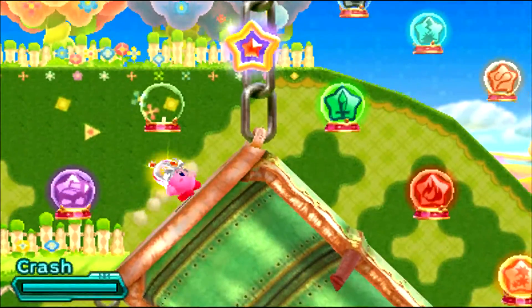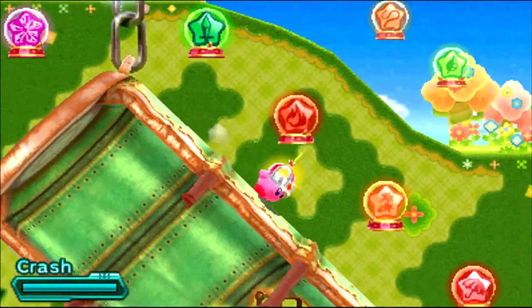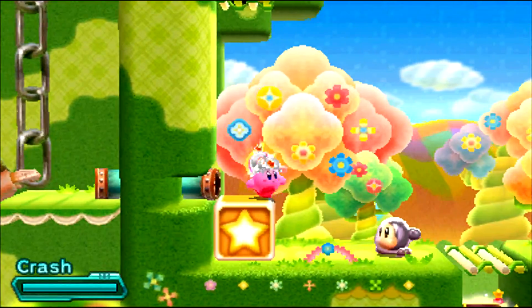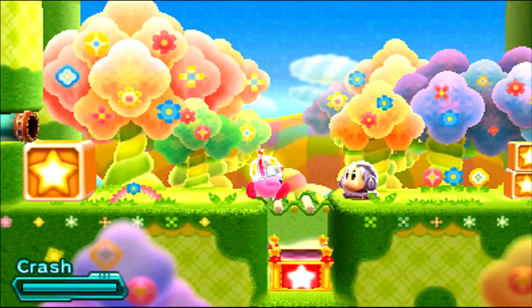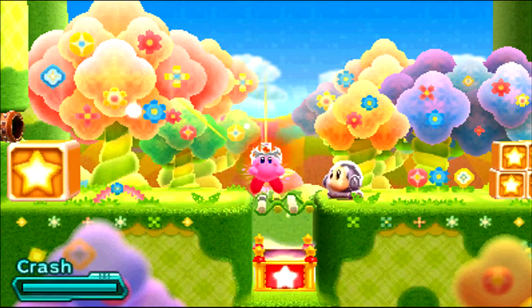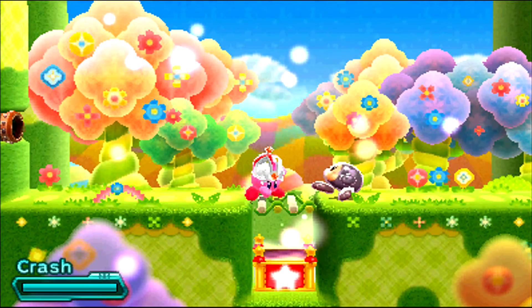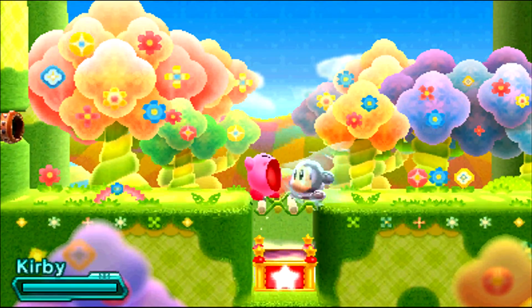We also have Crash — I forgot about this. Crash is actually kind of cool. It's one-time use, destroys everything on screen, and you wear a sweet pope hat. You have an invincible enemy in here that you can practice your moves on. We'll go charge up and go Super Saiyan — that would be an absurd crossover. He's just fine, like, oh, so you're not going to do anything there, friend.